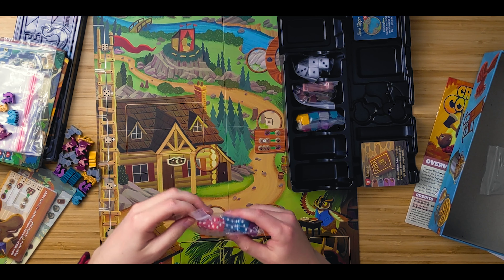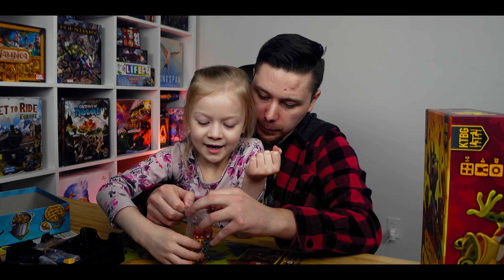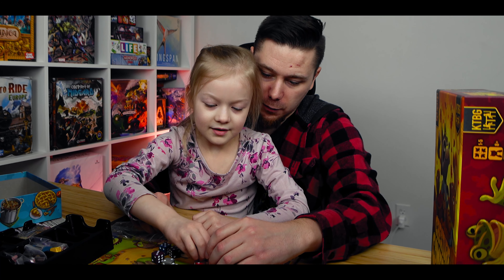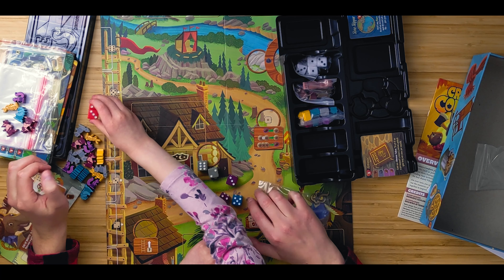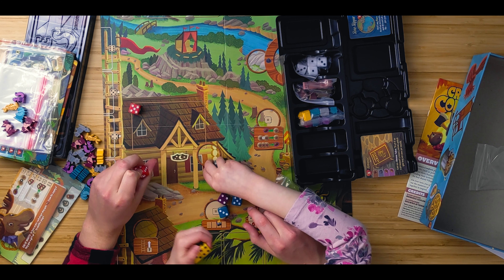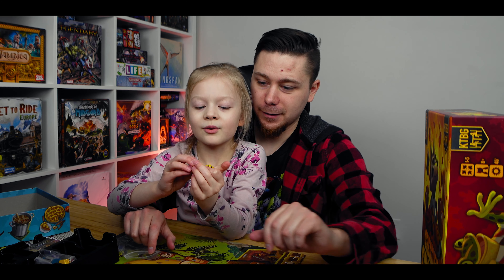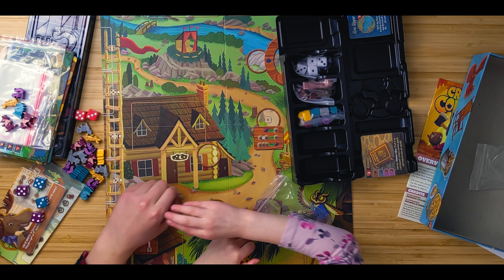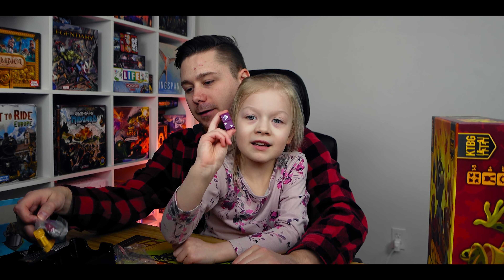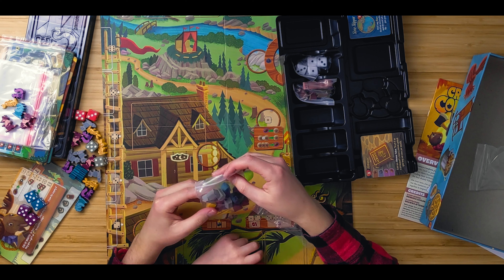Dice! So everyone starts off with their own colored dice. We'll probably use the yellow dice — it matches the colors. The red didn't quite come out as red, but that would go with the red fox. And look, each of them have their own paw print on it. That's pretty cool. And look, there's a thumbs up! And then these purple ones go with the purple squirrel.